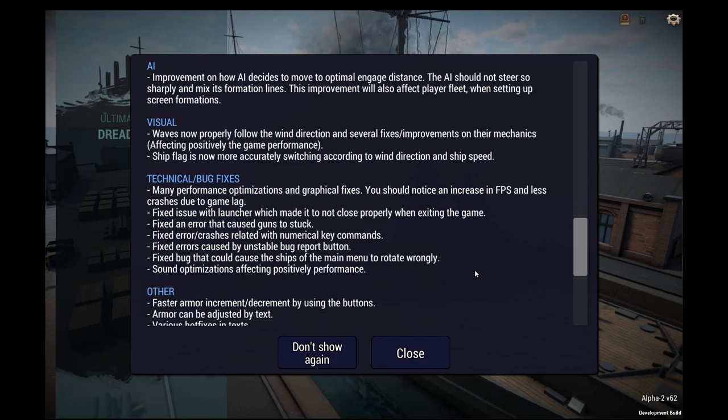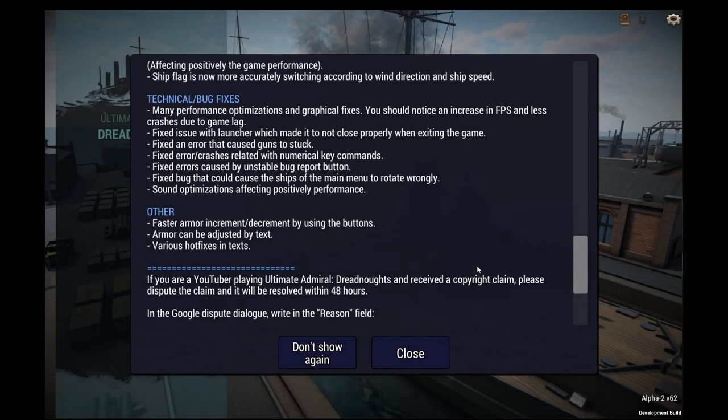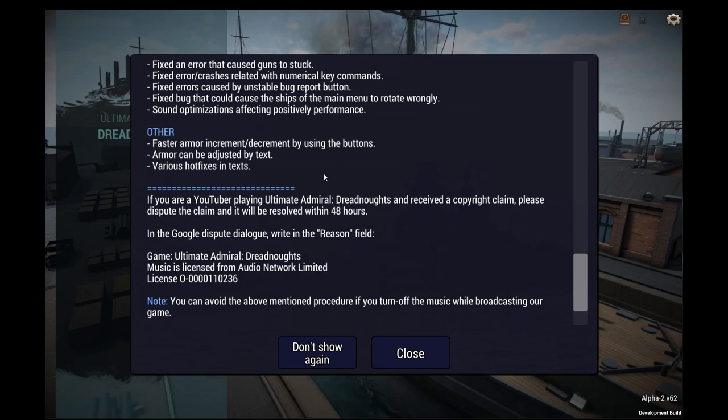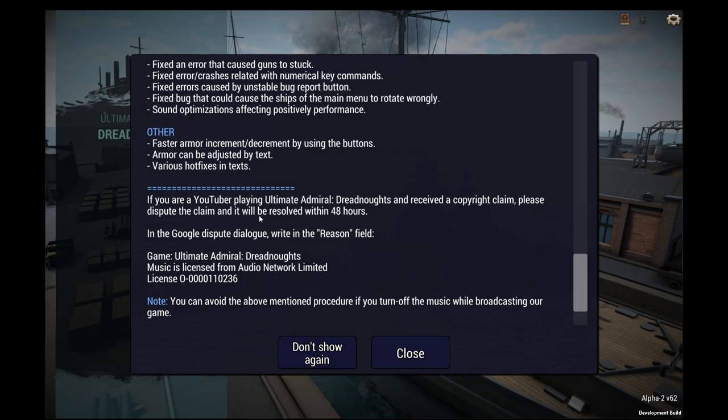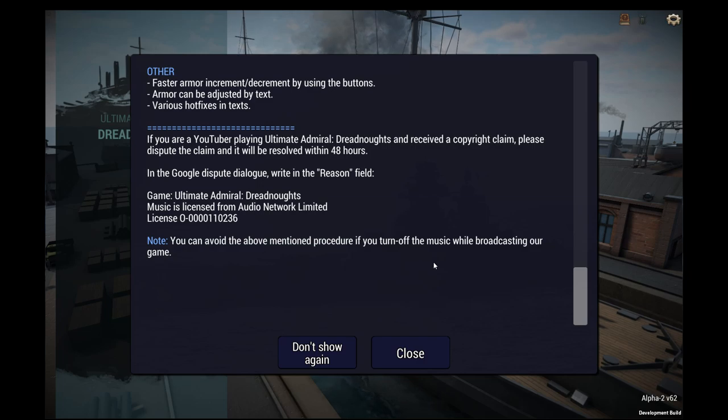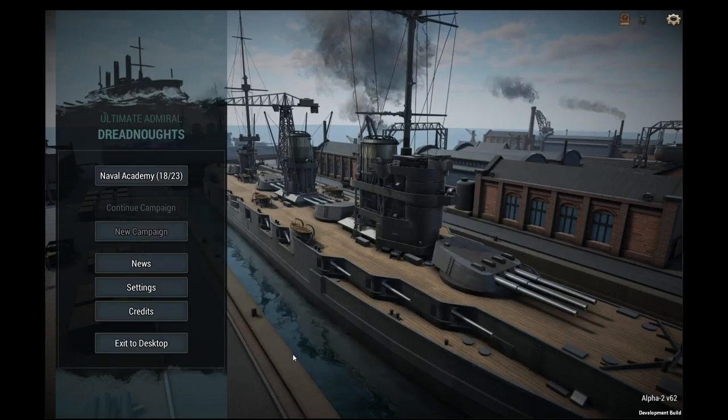Fixed issue with launcher which made it not close properly. Fixed an error that caused guns to get stuck. Fixed error crashes related with numerical key commands. Unstable bug report buttons fixed. More performance from sound optimizations. Faster armor increment by using buttons. Armor can now be adjusted by text input — thank you. Also, if you get a copyright claim, please dispute the claim and it will be resolved, which it has — I can actually use music again.